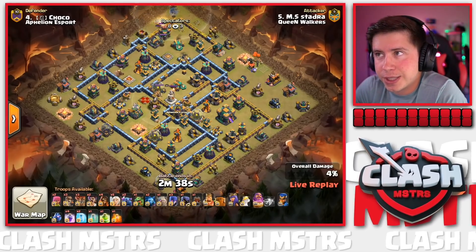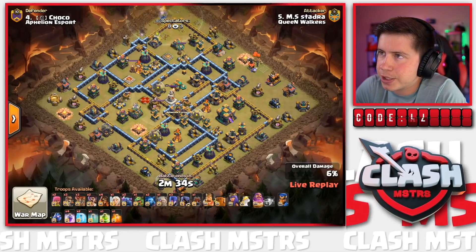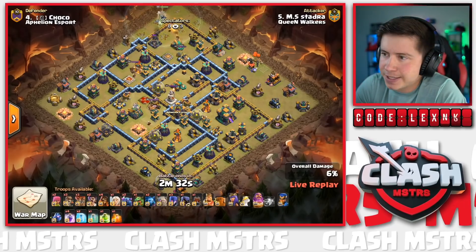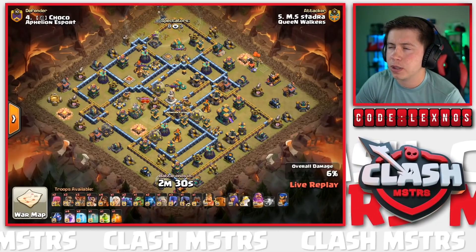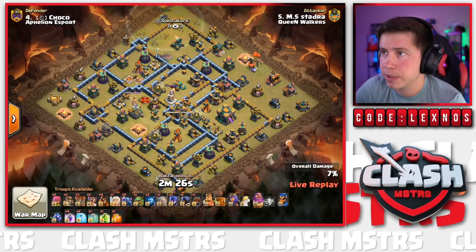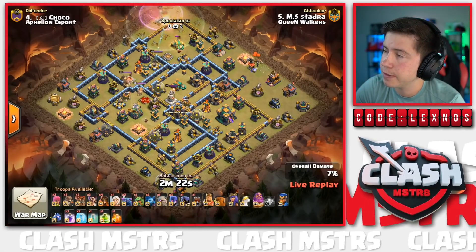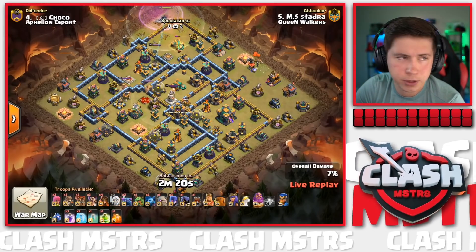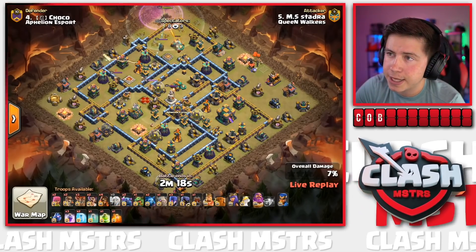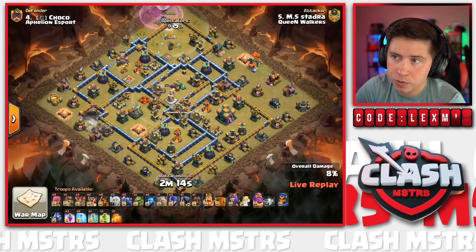Stadra of Queen Walkers is coming in with the first attack with a PeWiWi action - his favorite attack strategy. He's going to start with that Warden walk on the top side of the base. The Warden is going to be able to snipe the Scattershot; we're going to rage him up just to make sure he stays alive and gets through in good time. Scattershot goes down, there's the first wall break on the 10:30 side of the base.